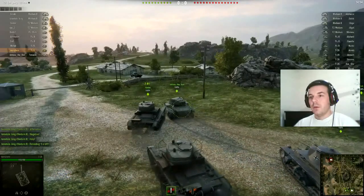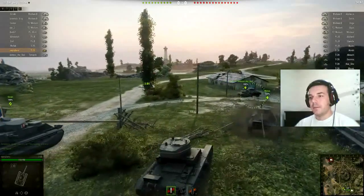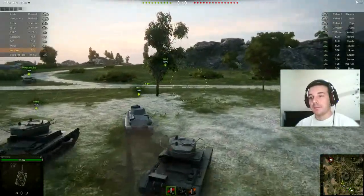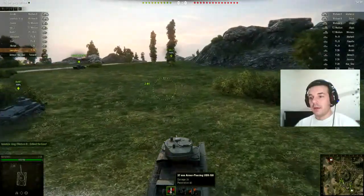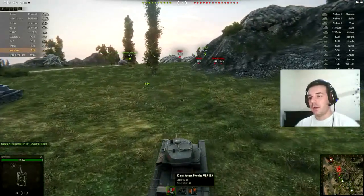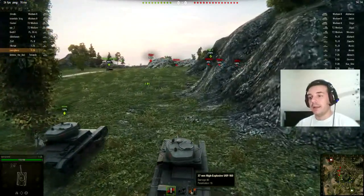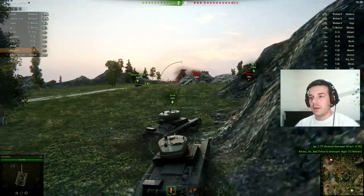The number 2.84 here is the reloading time — that is how fast our loader reloads the gun. Down here, I have loaded only AP armor-piercing ammunition. We also have gold ammunition, which has tremendously better penetration — same damage but 64mm penetration. And we have high-explosive shells with only 19mm penetration but 40 damage.